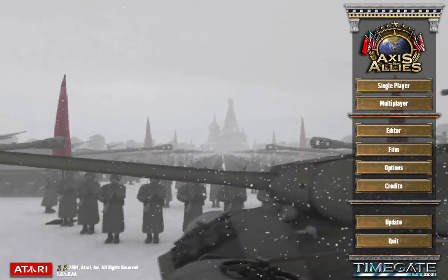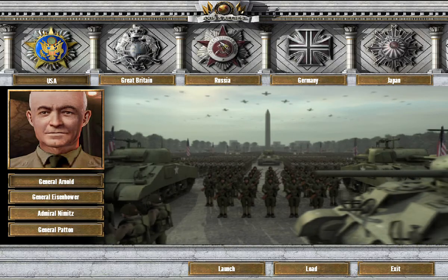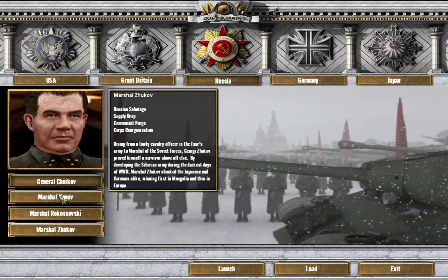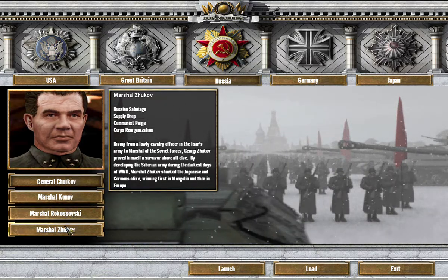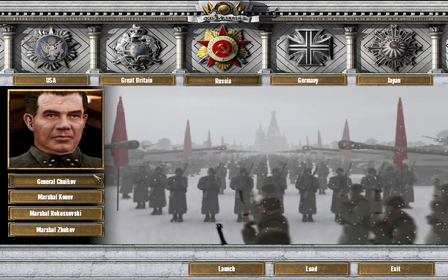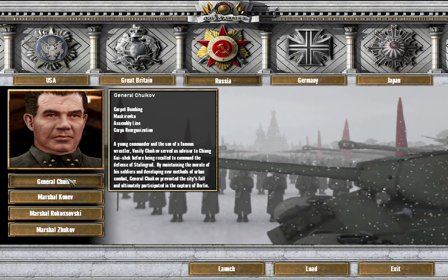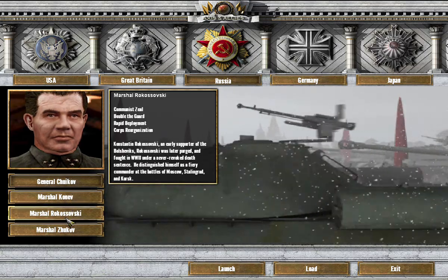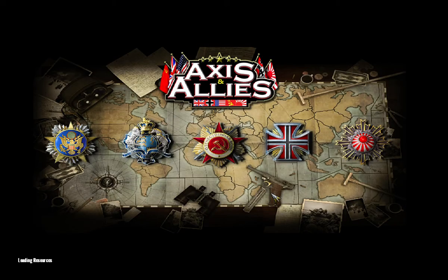Hey guys, my name is Jojo Beans, welcome back to my channel. Today we are playing some more Axis and Allies and we're going to be doing the World War II global domination as Russia. I think we're going to go with Chico just because of the carpet bombing and Mascarova as well — I think that's going to work out the best for us and we're going to jump into it.